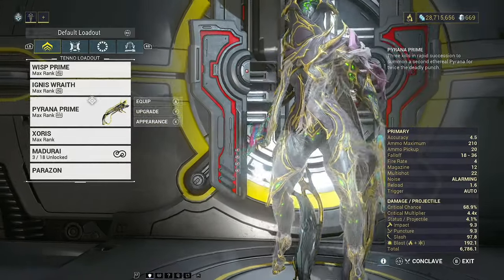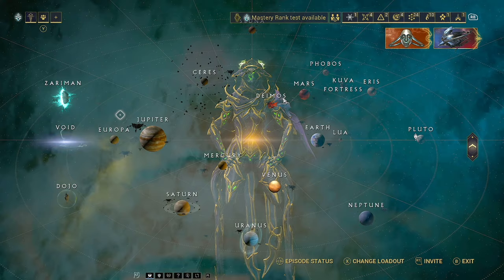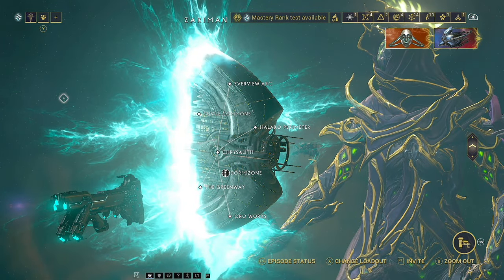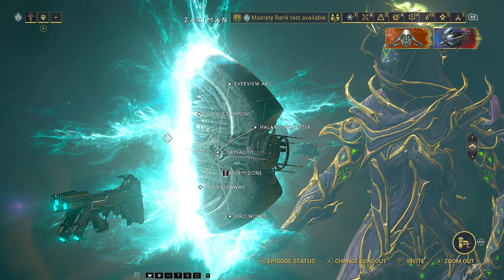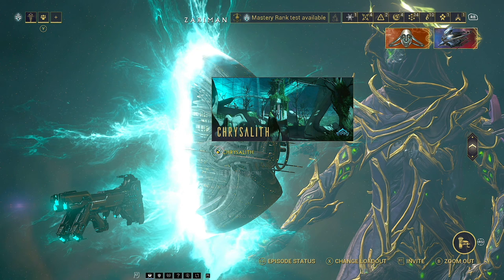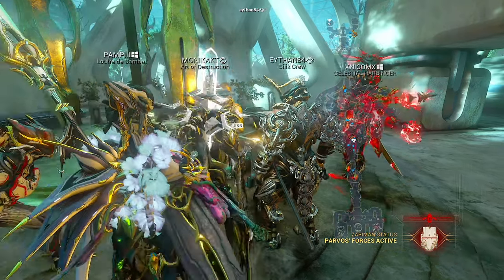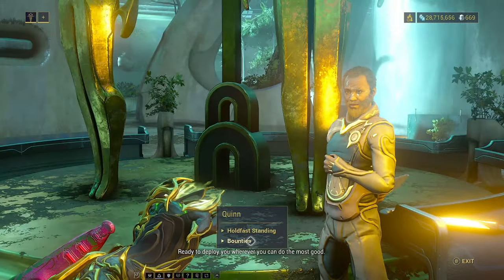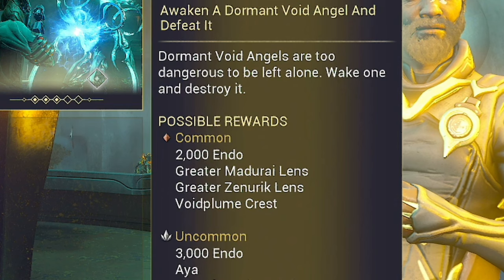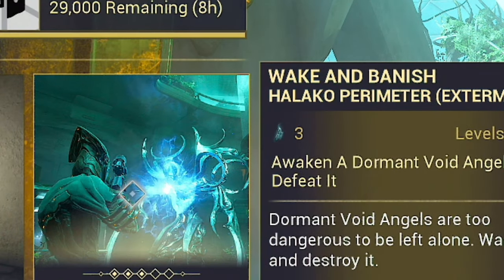Greater lenses are actually very easy to get. All you need to do is get to the Zaryman — if you haven't got this unlocked already, there is a step-by-step guide in the pinned comment. Come and see Quinn at the front, and when you come over to his bounties, you'll see that you can always get greater Madurai and Zenerik lenses as a common drop from the right-hand bounty.